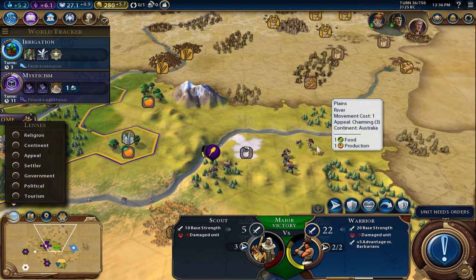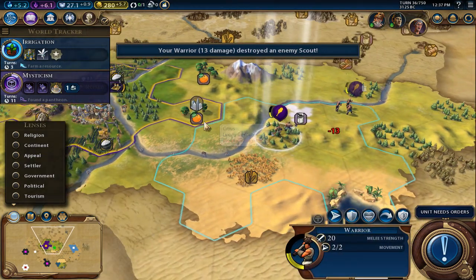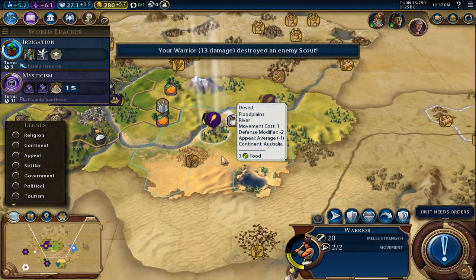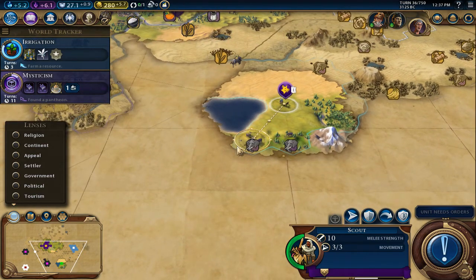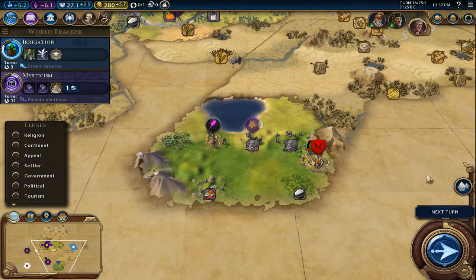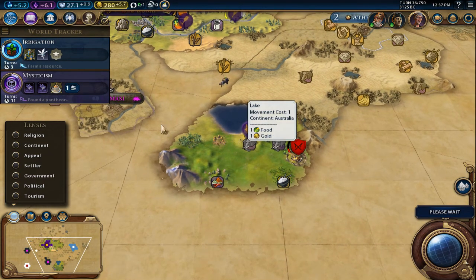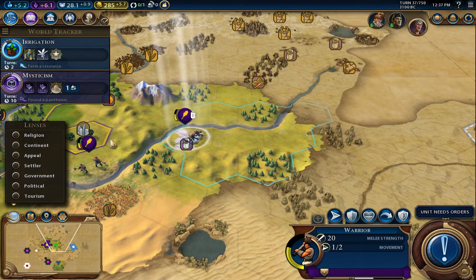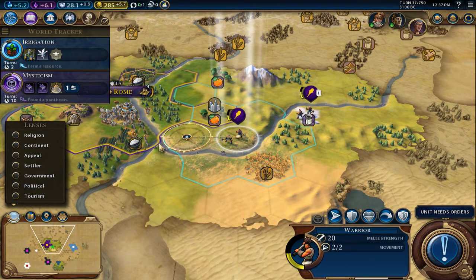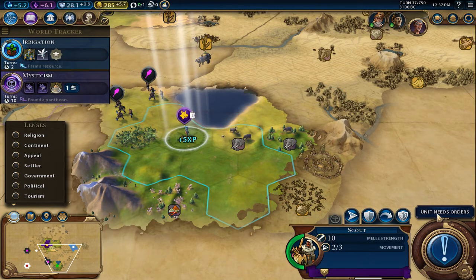Right now we're dealing with some leftover barbarians from the camp. We're going to deal with the scout real quick, then probably build a granary, and go right into an early settler so we don't get hemmed into a box. We found a tribal village — Kumasi — that's awesome. Let's look into that. Retreating back towards the borders of Rome.